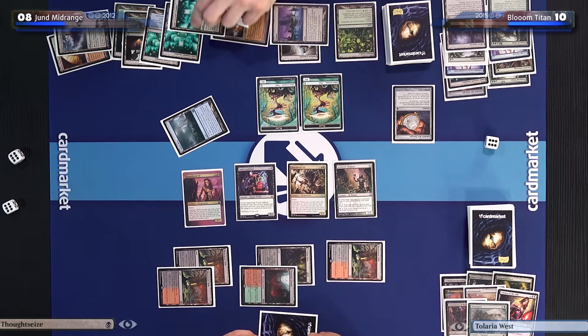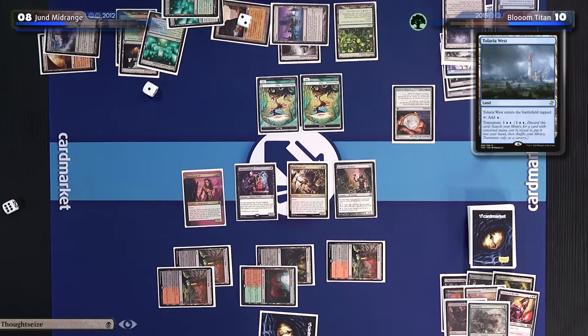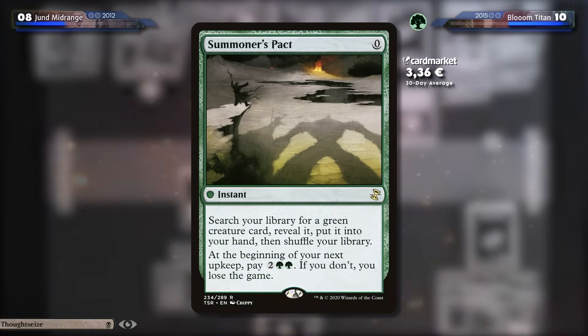Andrea, how will I ever recover? I have a Tolaria West — I'm going to tap blue and blue. Did I play a land this turn? Yes. I'm going to transmute with Tolaria West and go get a Summoner's Pact. How did you know? I'm going to cast Summoner's Pact and put a dice on top of my library — it will go there soon. Because if I forget to pay it, I just lose the game. The rules have been changed; it's very hard to lose the game now.